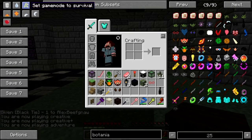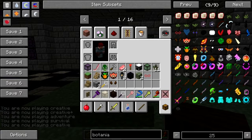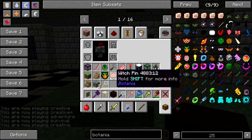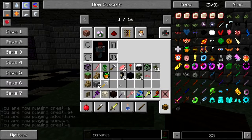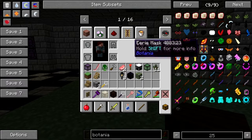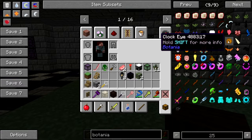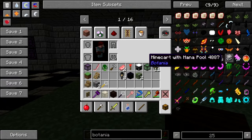I've got to get this crap out of my inventory. The Kamui eye, devil tail, googly eyes — that's great, that's just great.